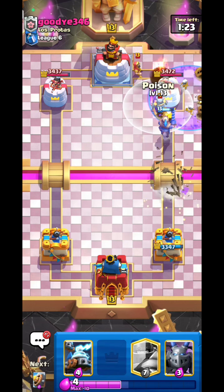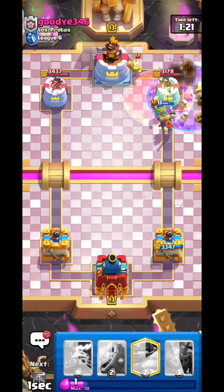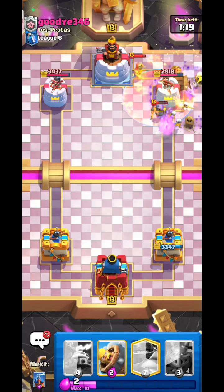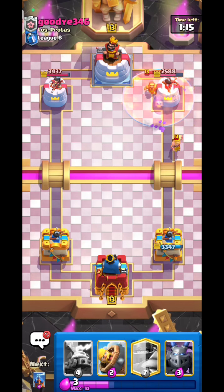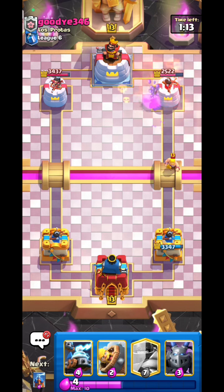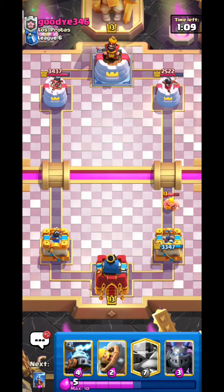Going Graveyard — the skeletons will distract the mini PEKKA so my Prince can kill it easily. Then poison: it kills the mini PEKKA, the Wizard, and damages his tower. I get damage and kill every single counter-push unit just like that.